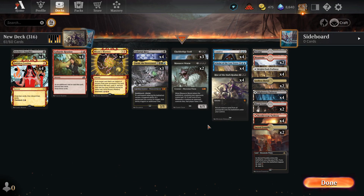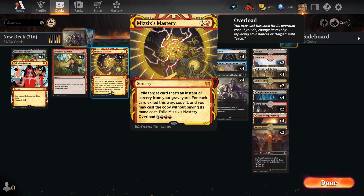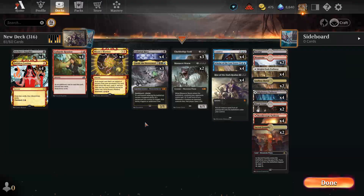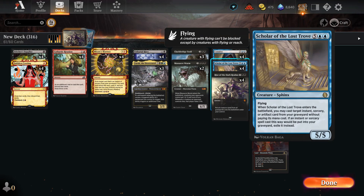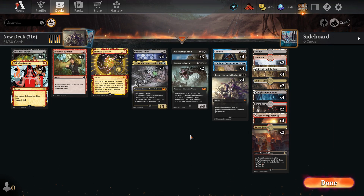Today we're doing something special — Historic format. There's no graveyard reanimator combos as flashy anywhere else. You can do a million damage on turn 4, mill yourself on turn 4, or resurrect 50 units on turn 4, mostly because Scholar of the Lost Trove is only available in Historic.